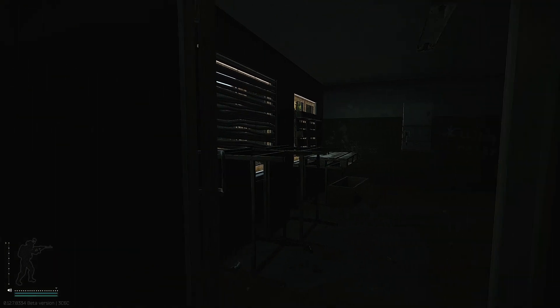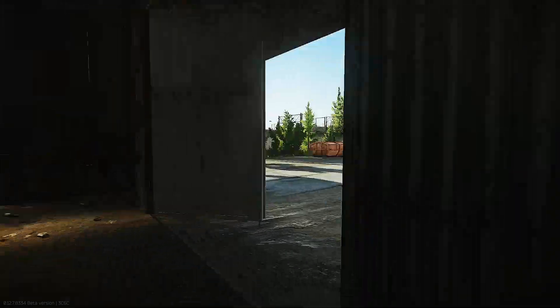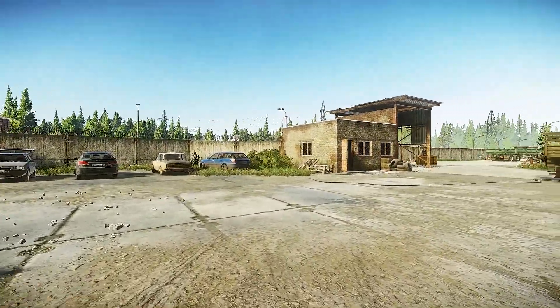You must enter into this room in order to turn the power on, but beware it is incredibly dark. If you head out to the front of the building, you'll notice that the connector is right outside.